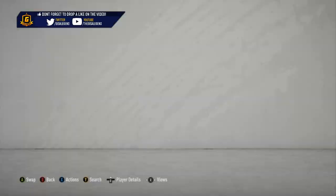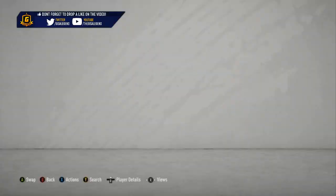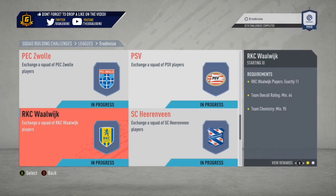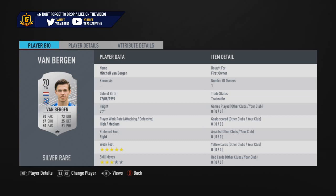In terms of chem styles, I would imagine people will look at maybe boosting his physicals, or boosting up the passing, or boosting up the shooting. So Marksman and Dead Eye are chem styles that spring to mind. He looks very usable - he looks like a pacier version of like a Genie original Dembele or something of that kind of mould. He's got pacey attributes that look like you can use him as a box-to-box, which you'd kind of hope for when you look at it.